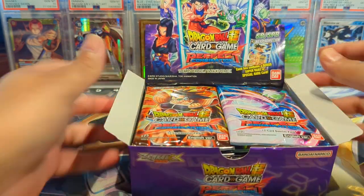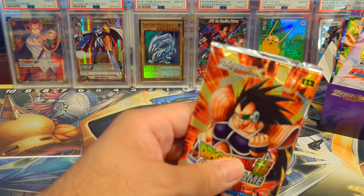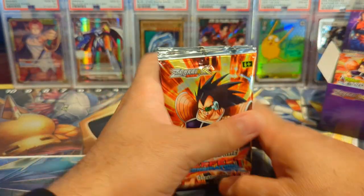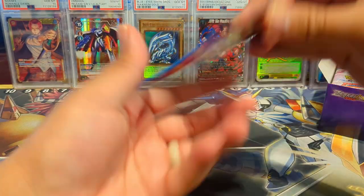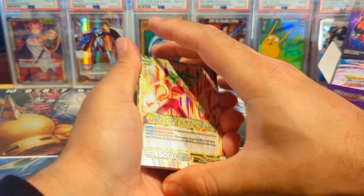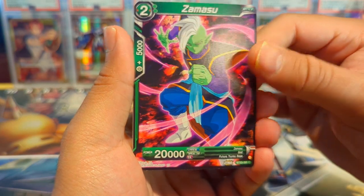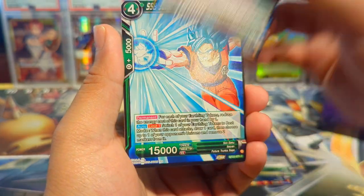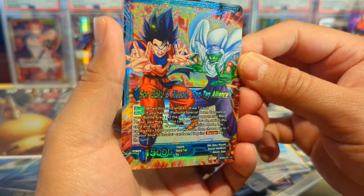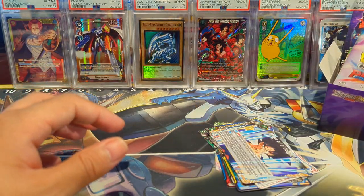Hope you're all doing well and enjoying this opening. We have four amazing pack arts: the UI Goku, the Dr. Gero, the Zamasu, and Raditz — one of Dotto's favorites. We have a Kefla, Napa, Cultivating Zamasu, Krillin, Hit, Super Saiyan Blue Goku, 17, 18, 16 Abducted, a nice uncommon foil Goku and Piccolo, and then the Omen of a Comeback rare. The art in this set is super sick.